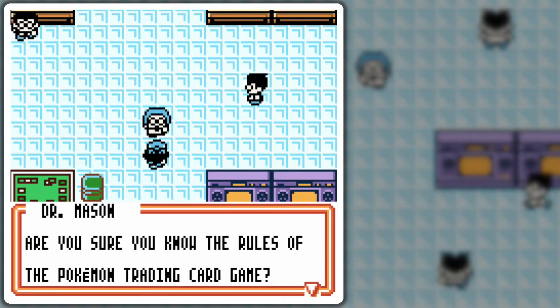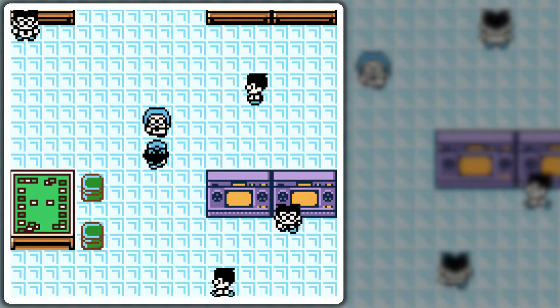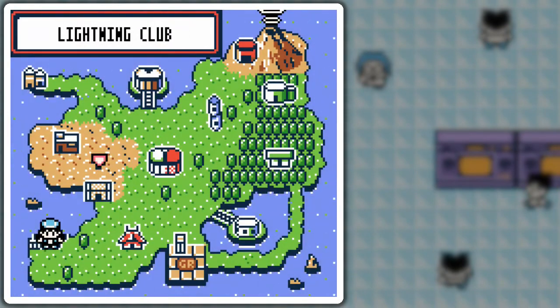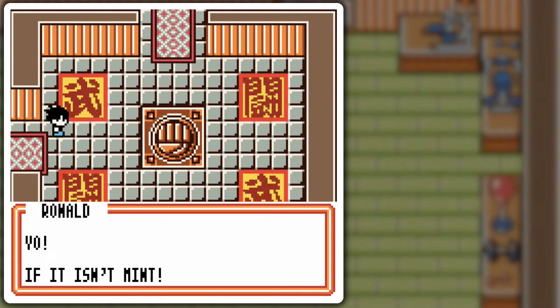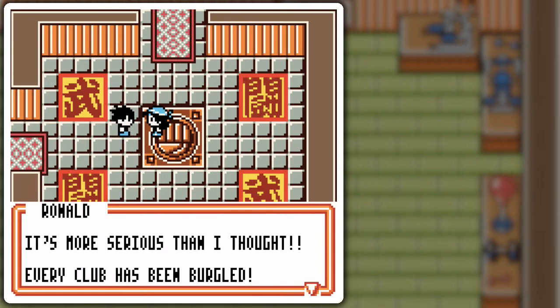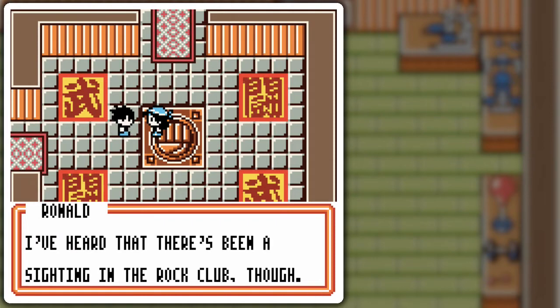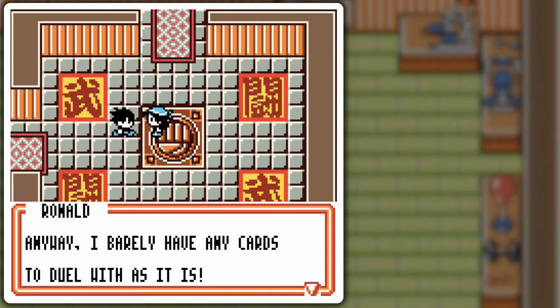Mint is the one who apparently beat all the Clubmasters and got the Legendary Pokémon cards, beat the Grandmasters, and Ronald too. So the first thing we're gonna check out is the Fighting Club. Can't really do much here, but Ronald is hanging out here. Every club has been BURGLED! Team GR doesn't seem to be in this particular club at the moment — there's been a sighting in the Rock Club, though.